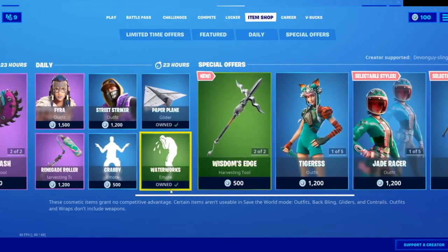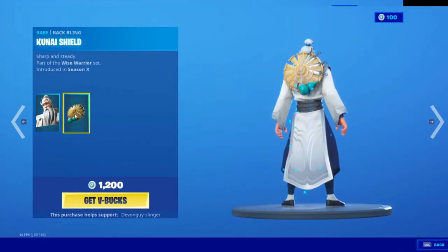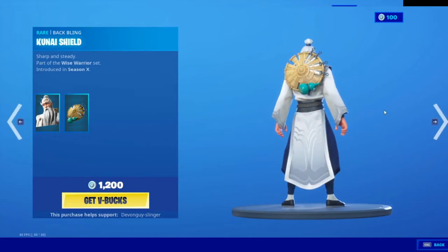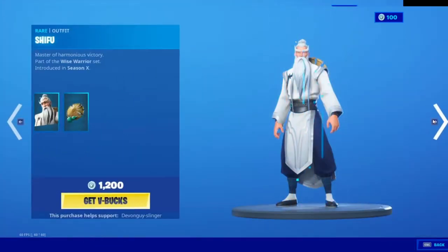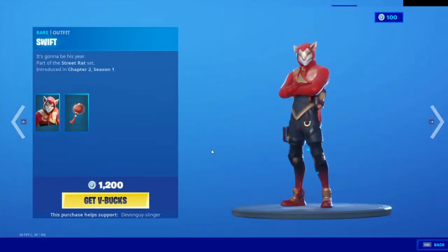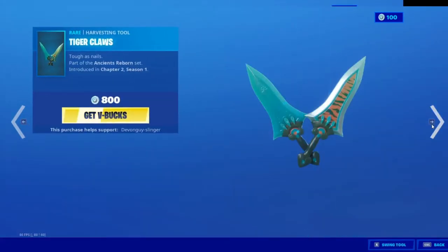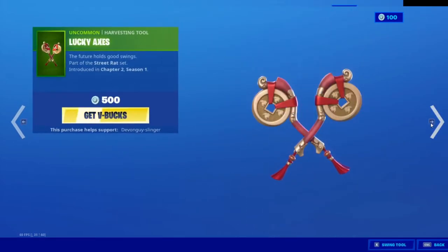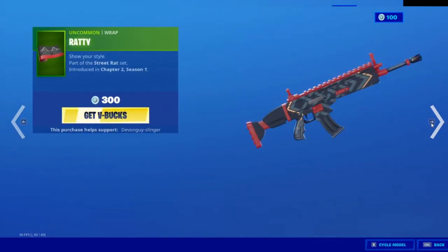The Renegade Roller. We got a few special offers also. So we have the Shifu, who comes with the Kunai Shield. Wisdom Edge harvesting tool. We have Swift and the Rat Lantern. Tiger Claws. Lucky Axes. The Ratty Wrap.